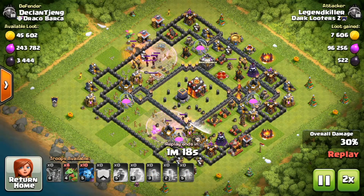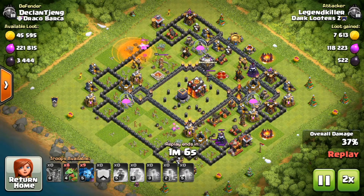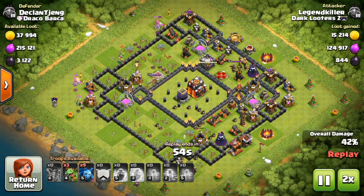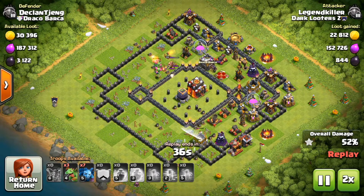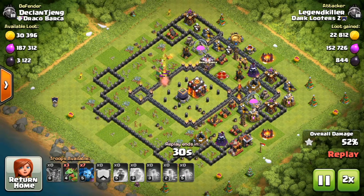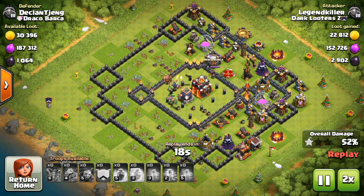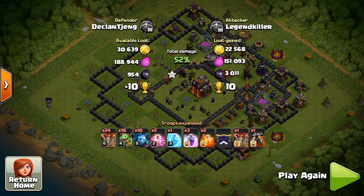The entire goal of this army is to get the dark elixir storage that is in the core. Sometimes I spam baby dragons right after the balloons, sometimes I use them surgically — like sniping off defenses until I can drop all the rest of my baby dragons to head straight toward the dark elixir. In this case I want to kill the king first, and right as the king dies you can see I'm sending in the three remaining baby dragons and the minions to overwhelm the storage in the middle and also grab the town hall.